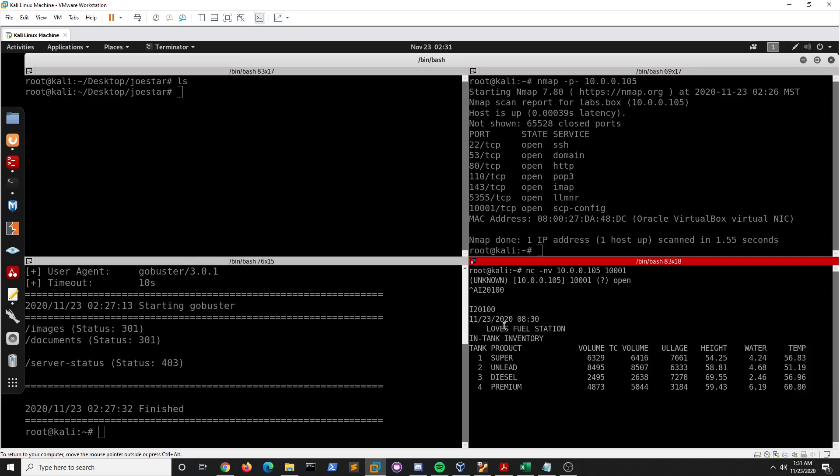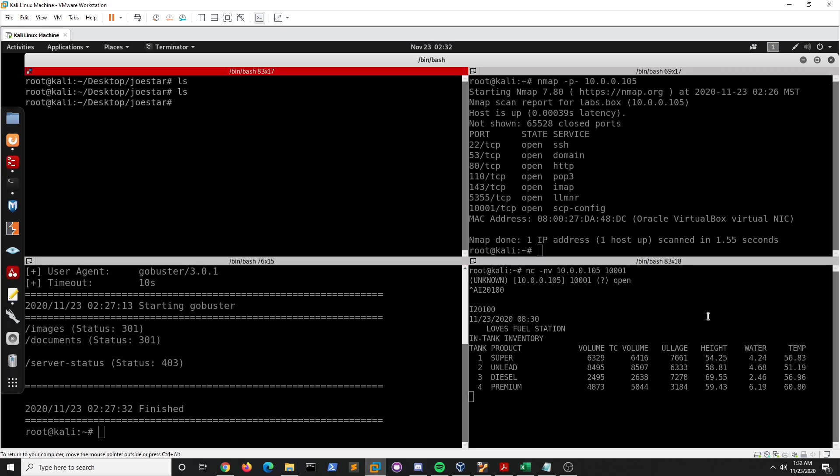We can see this is the gas station for Love's Fuel Station — we have super unleaded, diesel, and premium. Also worth noting, there is a timer on this service, so there's a time limit on getting a shell. We're going to get a shell by connecting on a different port after running a specific command.